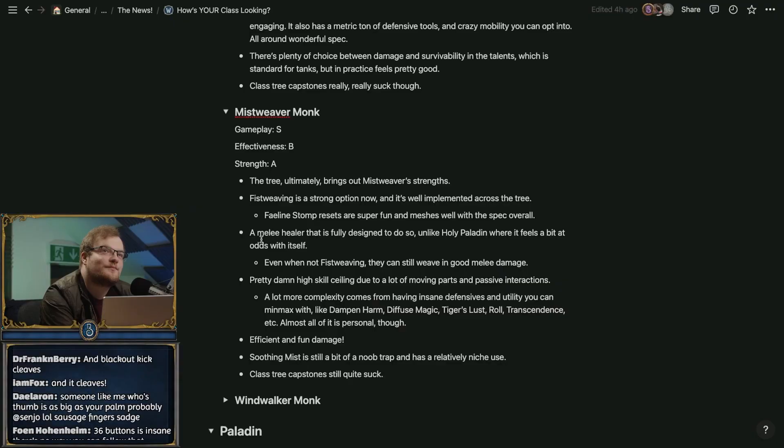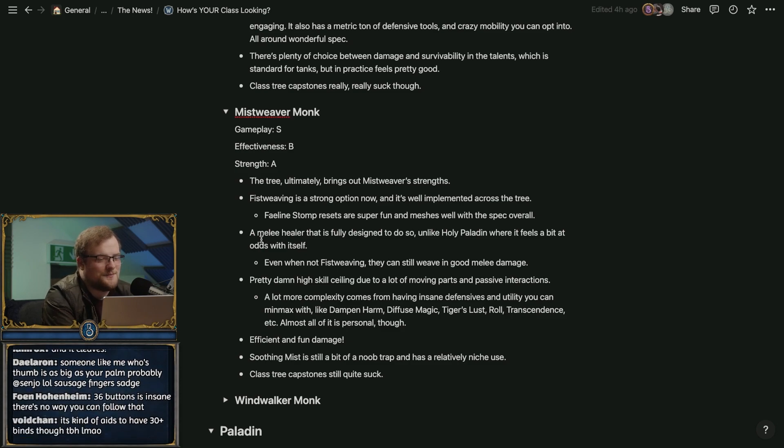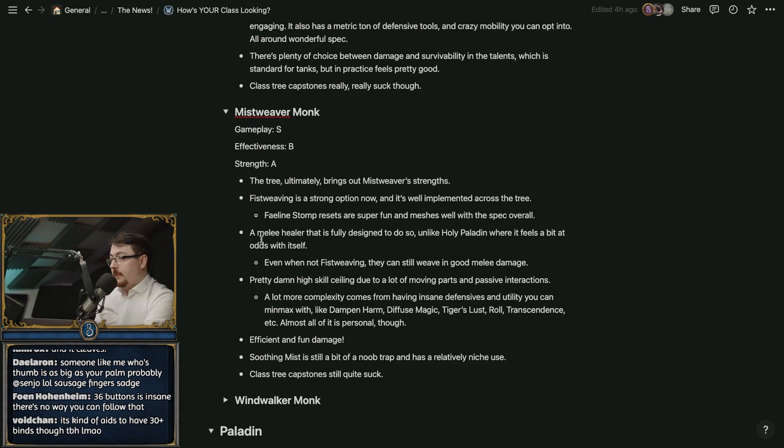Then Mistweaver — what I remember about Mistweaver is Essence Font, and don't noob-trap yourself with the Soothing Mist noob trap. Basically, Soothing Mist is only good on massive funneling, which is kind of bullshit because it's the first thing in the class tree, and you're like 'why?' So the noob trap is still there.